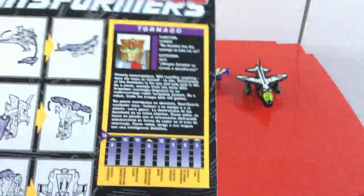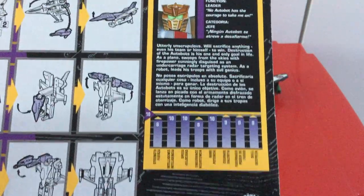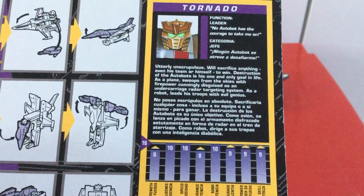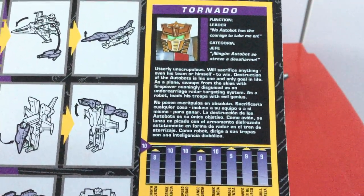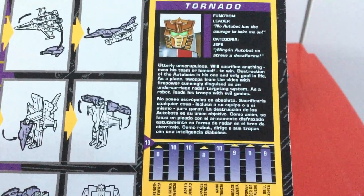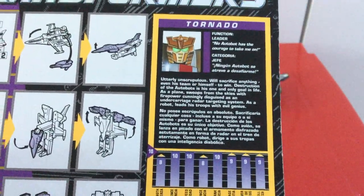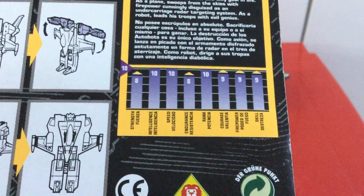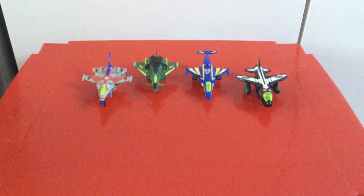So we've got the instructions and the tech spec. Function: Leader. 'None of it has the courage to take me on.' Utterly unscrupulous — will sacrifice anything, even his team or himself, to win. Destruction of the Autobots is his one and only goal in life. As a plane, swoops from the skies with firepower cunningly disguised as an undercarriage radar targeting system. As a robot, leads his troops with evil genius. Stats: Strength 8, Intelligence 10, Speed 10, Endurance 8, Rank 10, Courage 9, Skill 9. That's pretty good — he's got quite top stats.